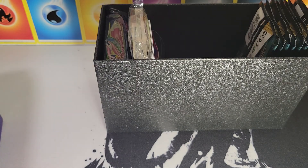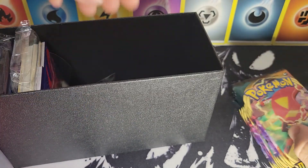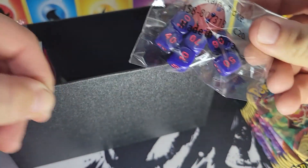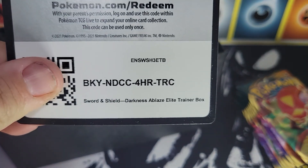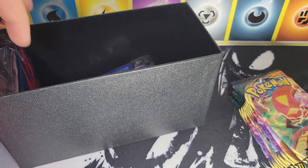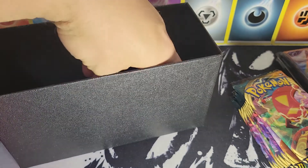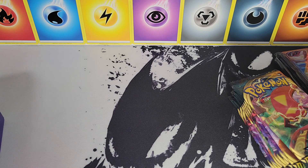If you guys remember that or if you're new to the channel, I'll link it in the description and put it up in the top corner. Feel free to take a look. We also got the dice and everything else. Here's the code card from that ETB — there it is, the Darkness Ablaze. We haven't had any of these sleeves before, so that's a first for us.